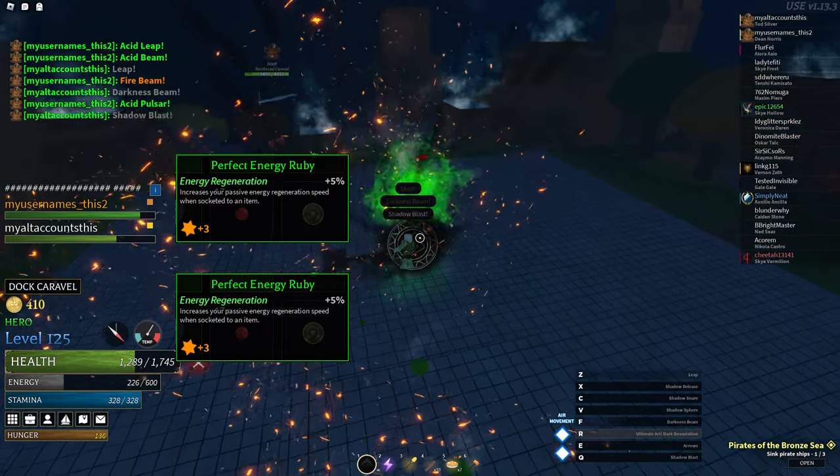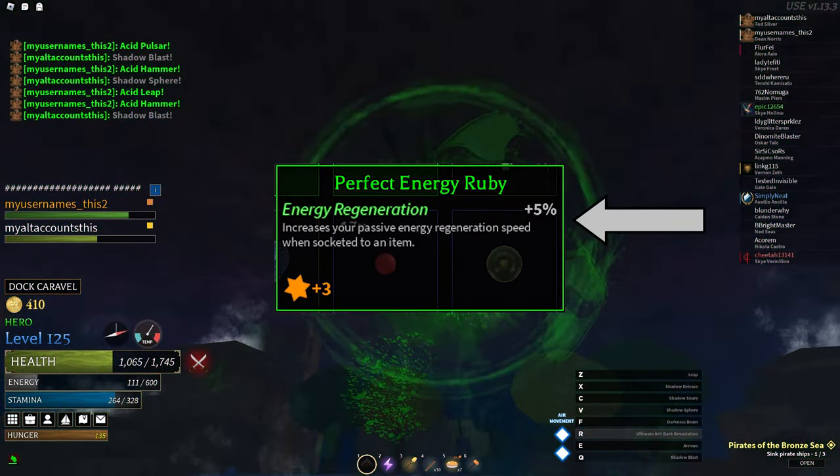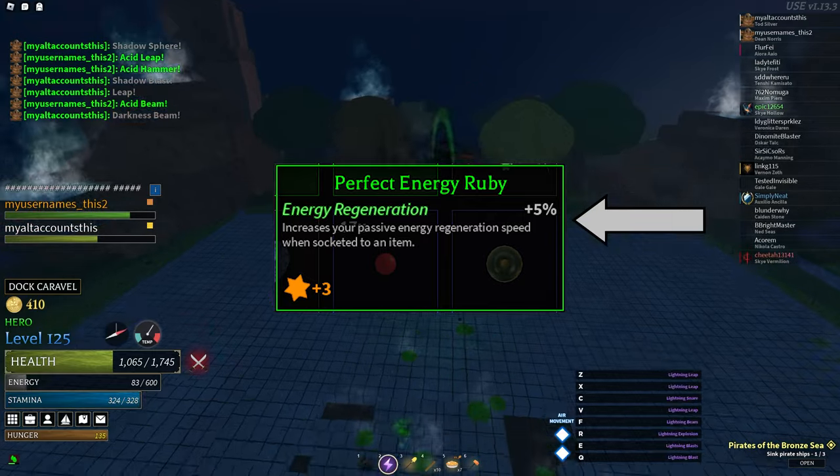If you equip two perfect jewels to an item, the stat bonus is almost the same as an enchant — and that's without considering the secondary stats that each jewel gives.